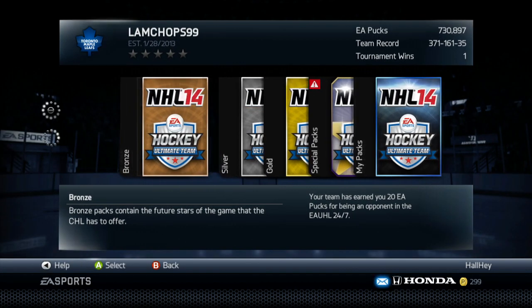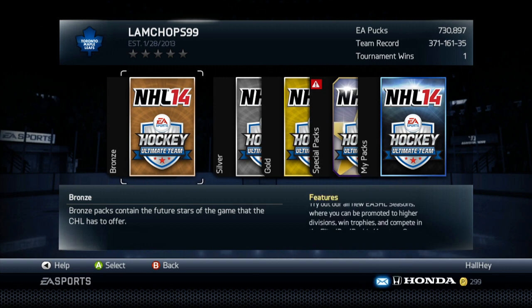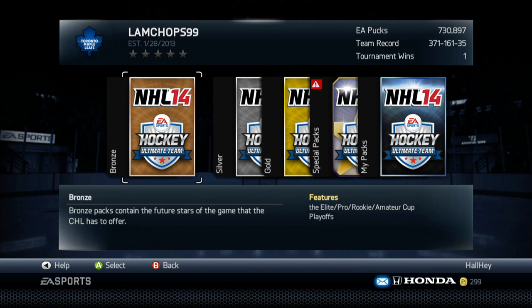I'm going to do this a little differently — I'll follow the same rules as HUT Roulette Season 1, where I can buy a player every five games, buy a HUT Live every five games, and every three games in a row I win I can buy a pack.